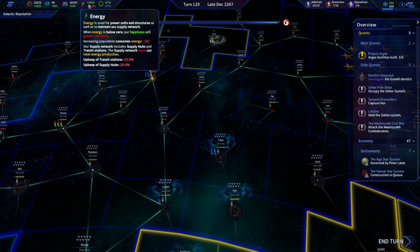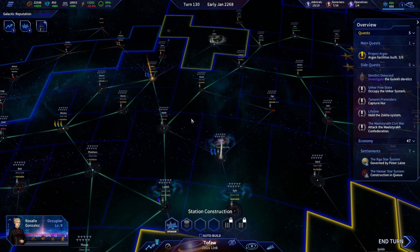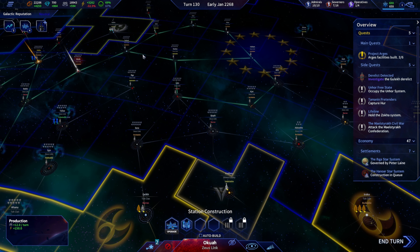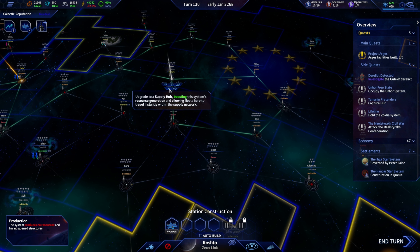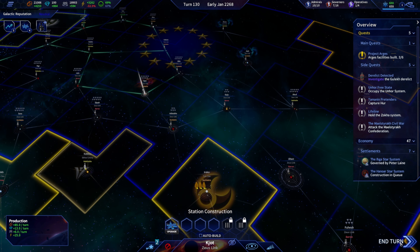I want to try and stick around 50, maybe 60 percent max for energy usage. It would make a whole lot more sense to cut right across here. I think that would probably be good enough — the front line here will be fine. This is about to get real expensive real quick.